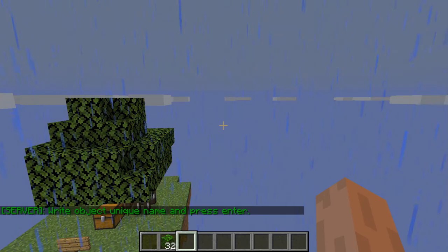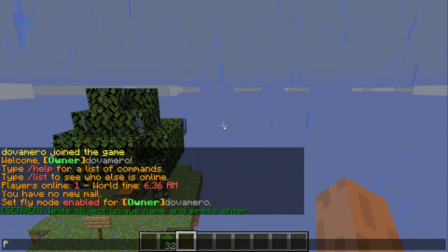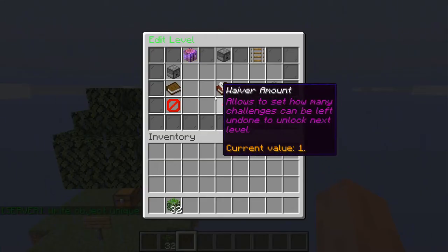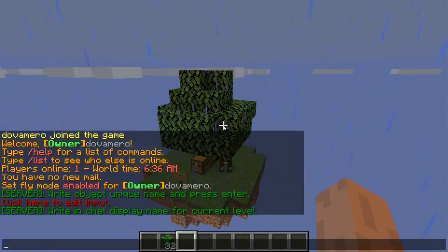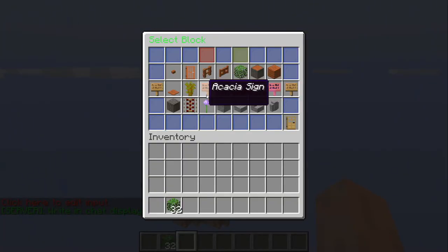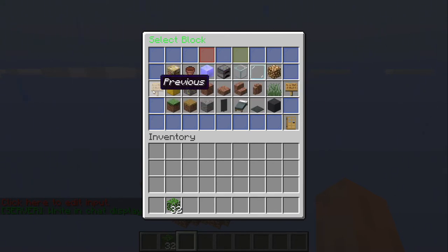You can add a new level by simply clicking it. Once you click it, let's give it a name — let's call it 'Phantom'. It looks the same, but I'll give it a friendly name and call it Phantom again. This is the icon if you want to change it, and it has all of the icons available.